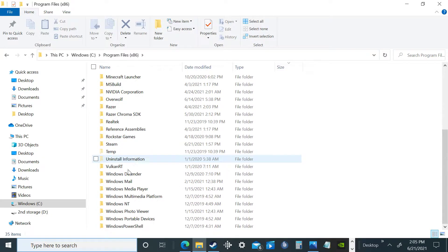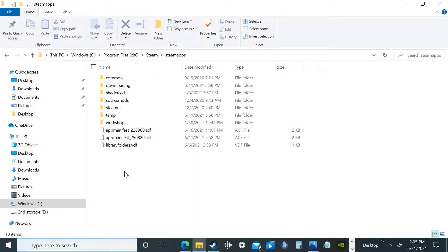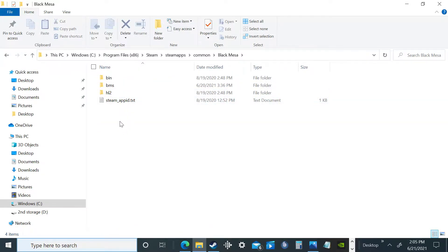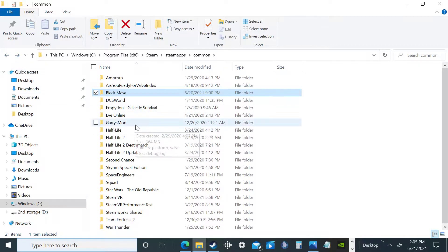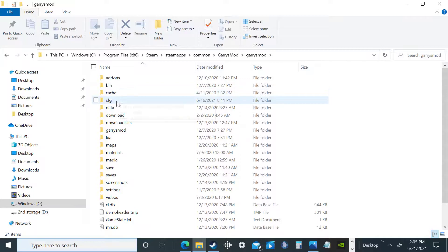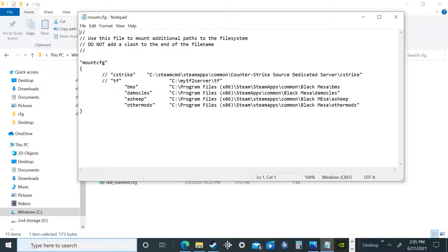Let me see here. Steam. Paste it all into Common Black Mesa. All you have to do is paste it all into here if you have it on your C drive. And then copy all of this — Mount CFG. Copy and paste all of it into here.